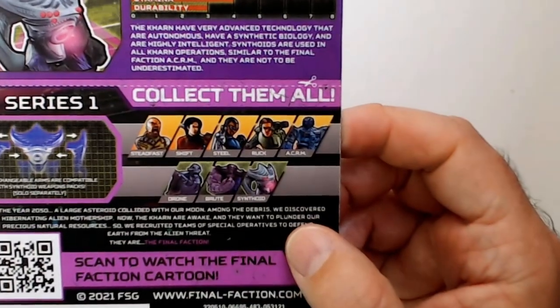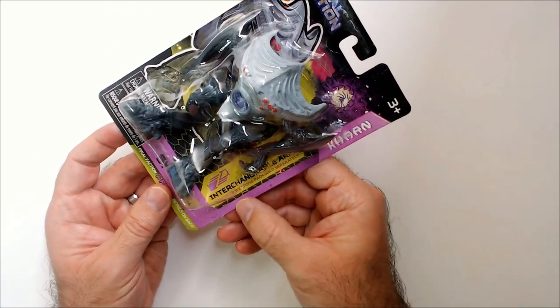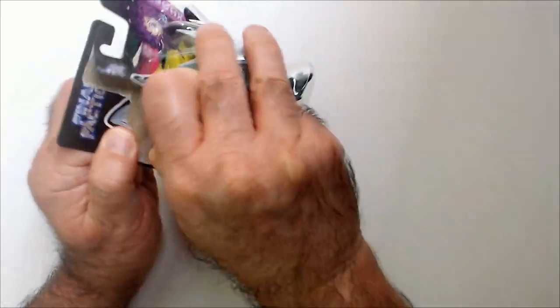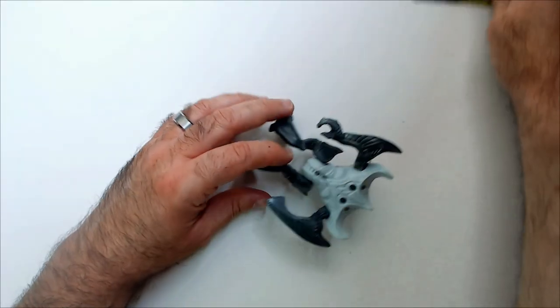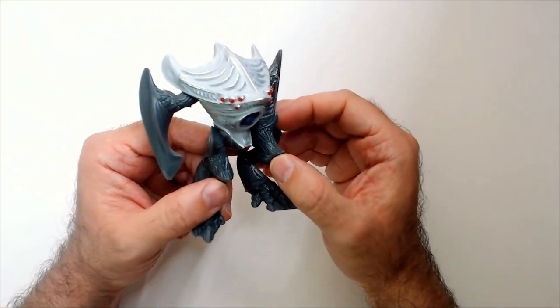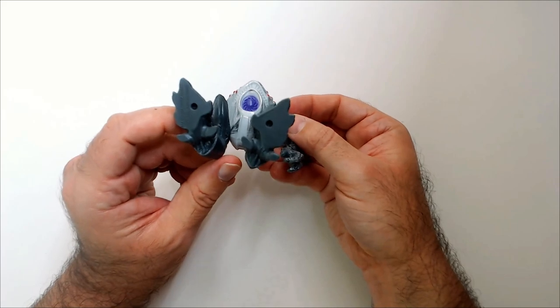It says interchangeable arm central weapon pack, sold separately. Let's open this guy up and see how he looks. So it's kind of like a two-tone gray, it has red eyes, and purple turbine pegs.